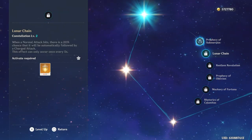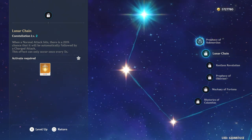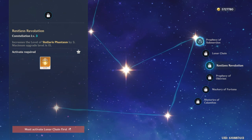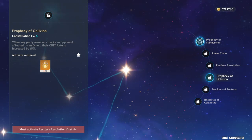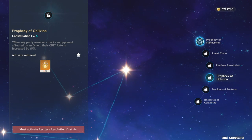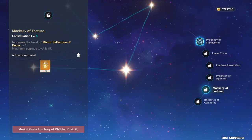Constellation 2 is more for a main DPS Mona. When you hit a normal attack, there's a 20% chance it'll automatically be followed up by a charge attack, so if you're running main DPS Mona, this is pretty good. Constellation 3 increases the level of elemental burst, which is really good because that elemental burst is insane. Constellation 4 is when any party member attacks an opponent affected by an omen, their crit rate is increased by 15%, so it's an overall crit rate increase for your team. Constellation 5 increases the level of elemental skill.